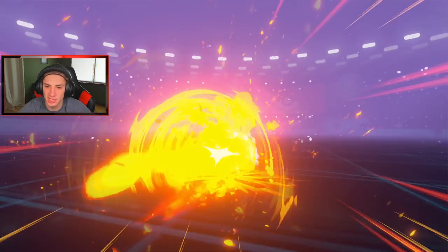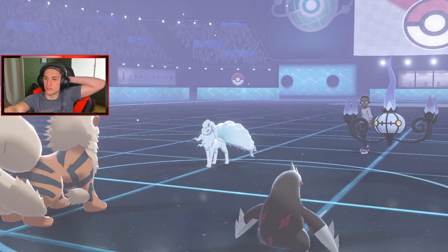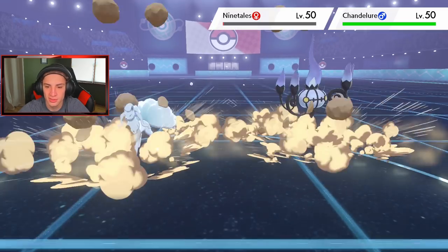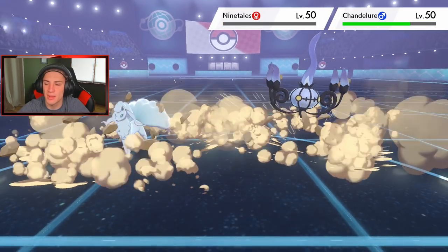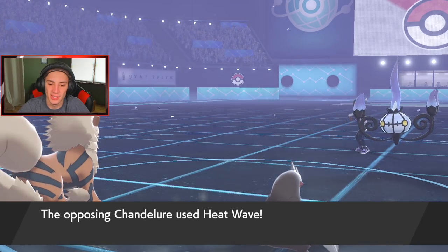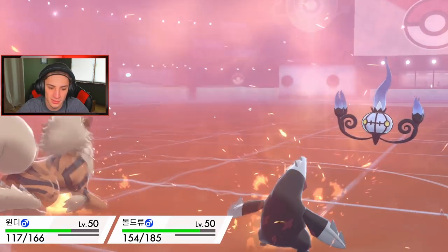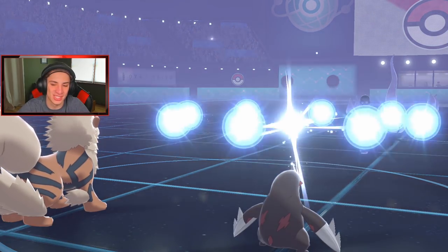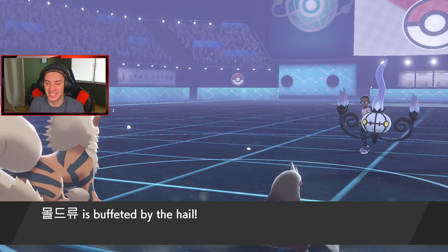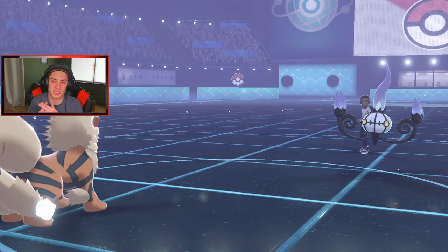He probably goes Heat Wave. Flare Blitz takes out Alolan Ninetales — it had a Sash but Rock Slide needs to hit and make Chandelure flinch. Rock Slide comes out — Chandelure gets off Heat Wave. Excadrill dodges! Wait — no, wrong Pokemon. Excadrill goes down to Heat Wave. Hail gives the opponent a buff. I need to decide: bring in Mimikyu or Driftblim to potentially trigger Weakness Policy?